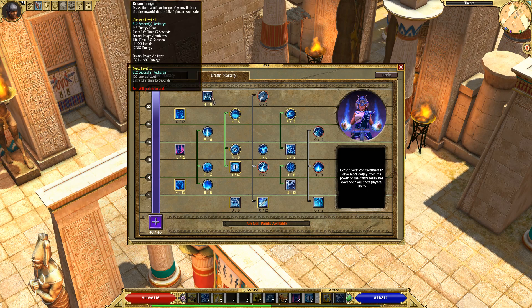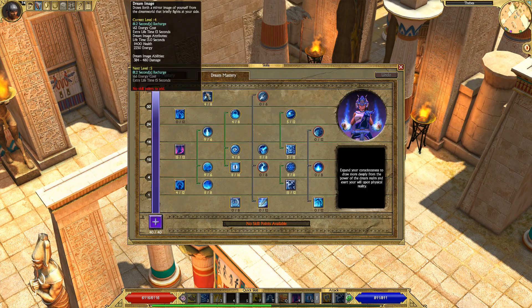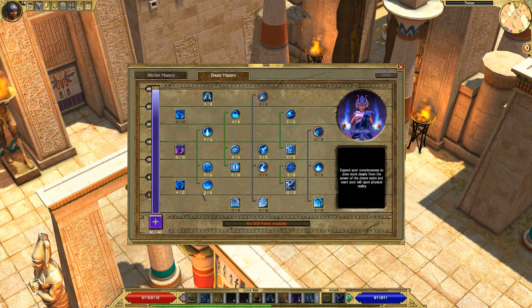Dream Image is a pretty weak pet spell that I don't really like personally. However, you can get it and dump extra points into it to extend its duration, which makes it a little better. I prefer Ancestral Horn, although I do use both Dream Image and Ancestral Horn at roughly the same time.